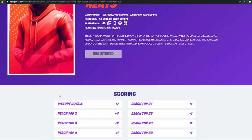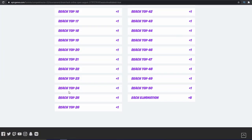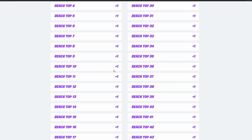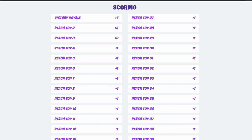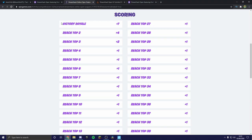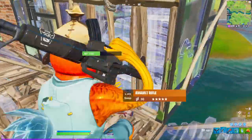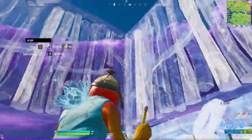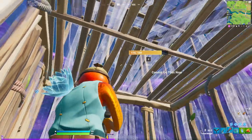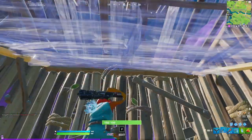This is solos. For the scoring: each elimination is worth five points, which is a lot. From top 50 down to top four, you get one point each. Top three gives two points, top two gives four points, and winning the game gives seven points. In total, you get 60 points just from placement if you win with no kills, so you'd need 12 kills to match placement points.